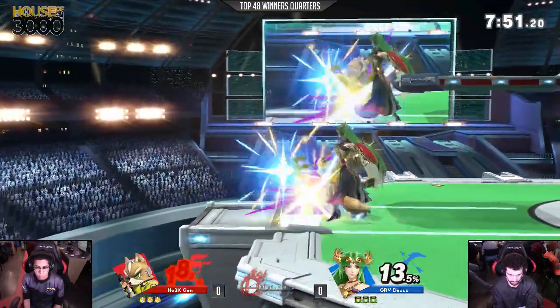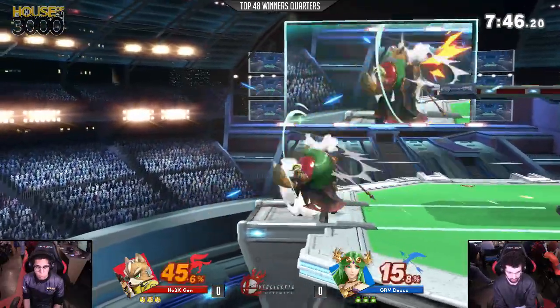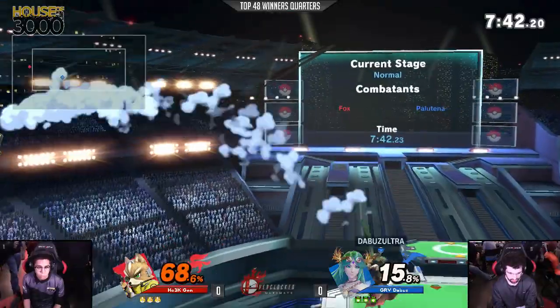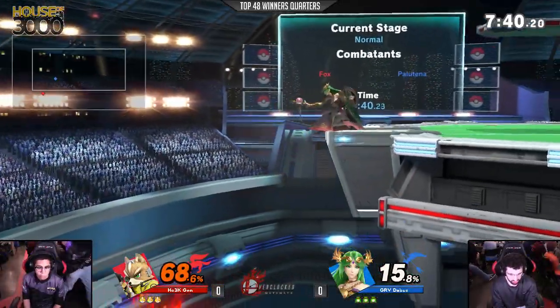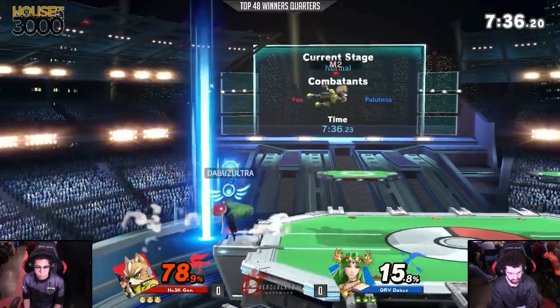Oh my god, Nair's coming out already from the Buzz, trying to keep a man on the side. You want to edgeguard Fox as much as possible. Try to force him to go for that Firefox because it becomes a lot easier from there. He's catching all of his jumps right now too. A big thing we're going to see is the utilization of that down tilt — it two-frames the side B and the Firefox so easy.